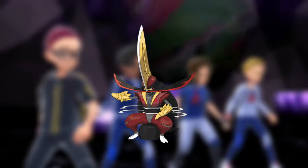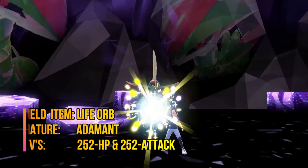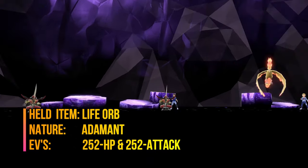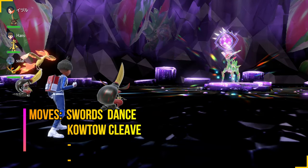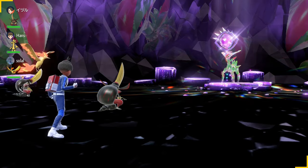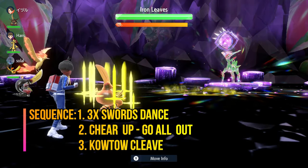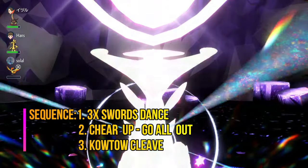For Iron Leaves, the best counter is King Gambit. If you choose King Gambit to battle this Pokemon with, its held item should be Life Orb, Adamant Nature, with an EV spread of 252 HP and 252 Attack. The moves are Swords Dance and Kowtow Cleave — whatever else you want to give it doesn't really matter. The sequence of moves are three times Swords Dance to max out your attack stat, then Cheer up, and then Kowtow Cleave for the one-hit KO.